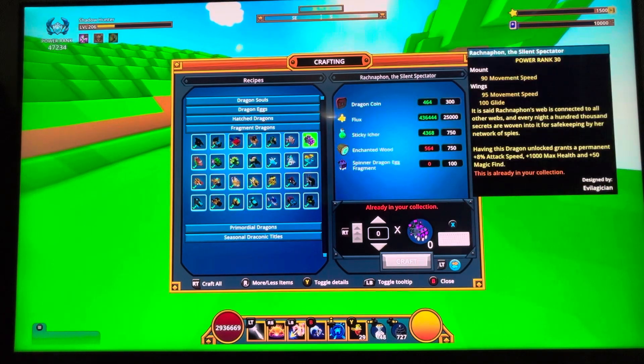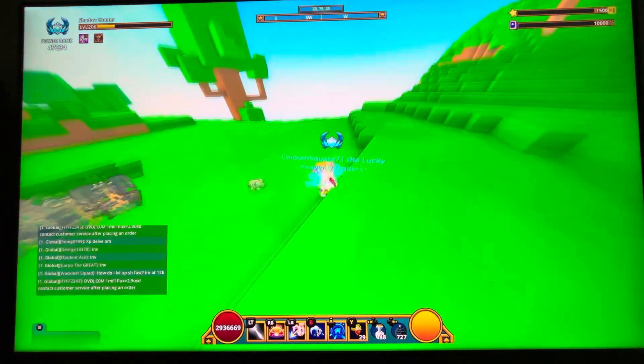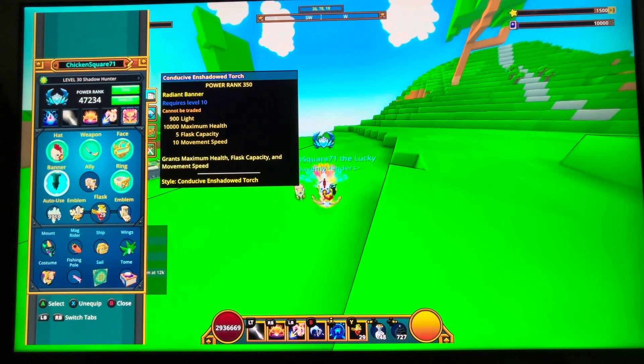Dragons are really important because they help you get magic find and extra stats. So yeah, that's one of the key things. This will be it — this is my Shadow Hunter build.